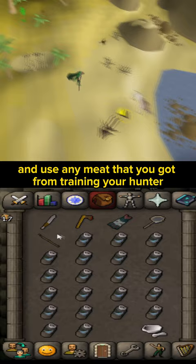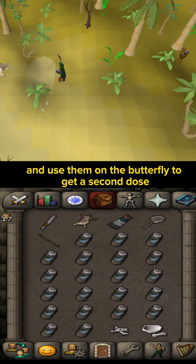Grab a pestle and mortar and use any meat that you got from training your Hunter — like kebets, cats, rocks, or foxes — and use them on the butterfly to get a second dose and get Moonlight Moth mix.